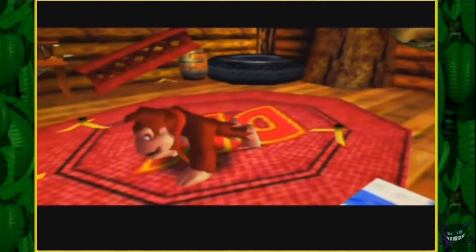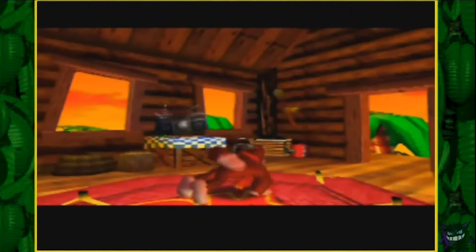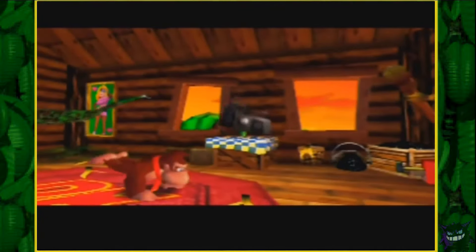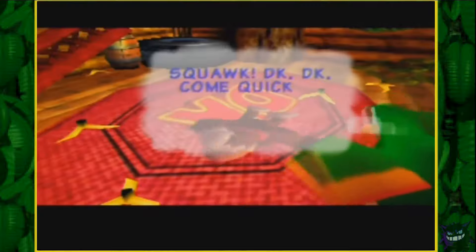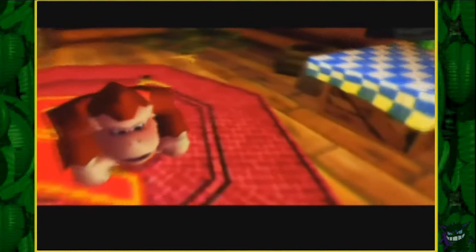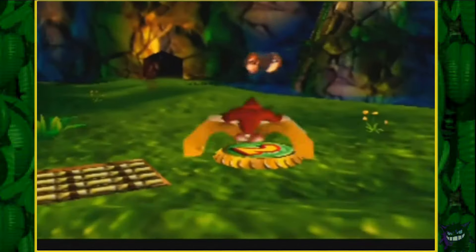But first let me explain how the game works a little bit. Donkey Kong 64 uses an expansion pack because the game is extremely large, especially for the Nintendo 64. The game is supposed to run at around 30 FPS but it hardly ever reaches that because it takes up so much memory.